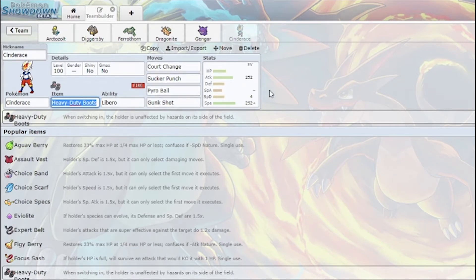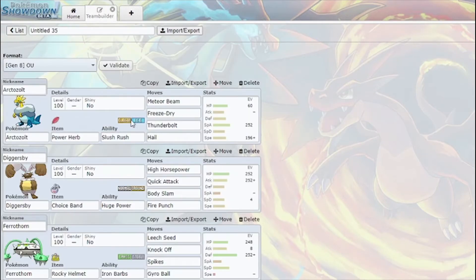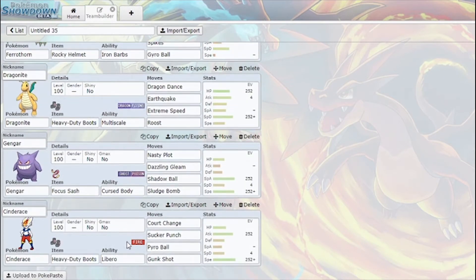Last I have Cinderace with Court Change, Sucker Punch, Pyro Ball, Gunk Shot. I'm just gonna click buttons, click Court Change to get rid of hazards, stuff like that. Really interesting team — I really hope Arctozolt can do some damage here. We'll have to see.